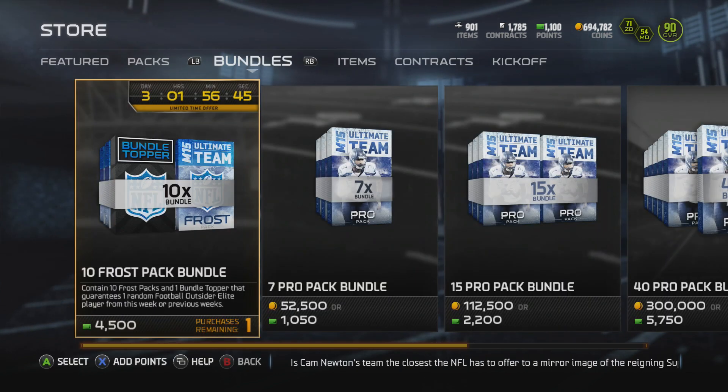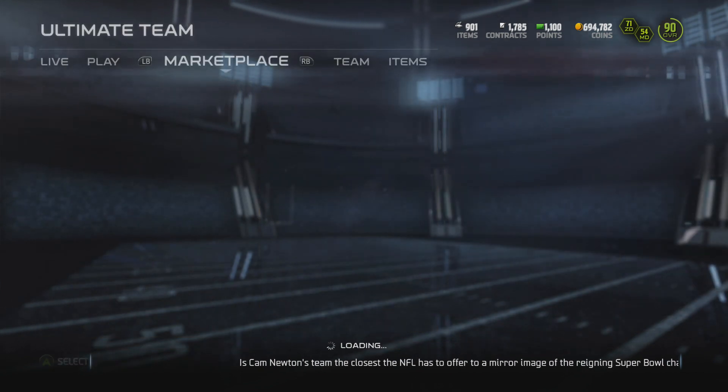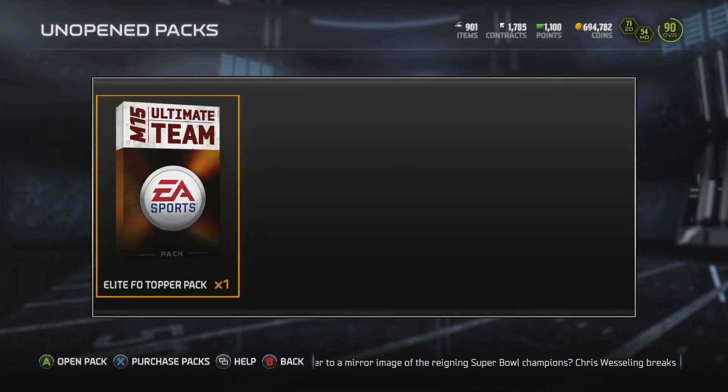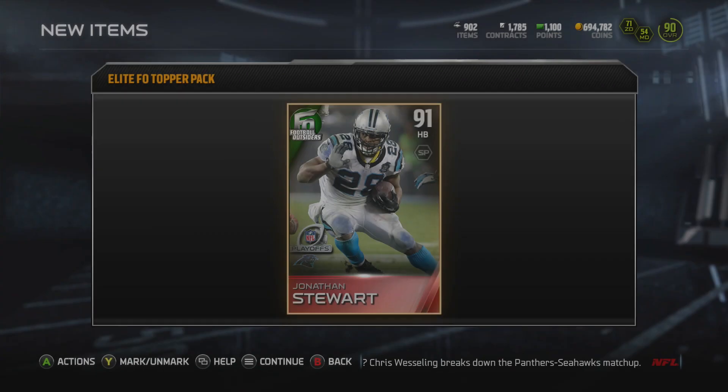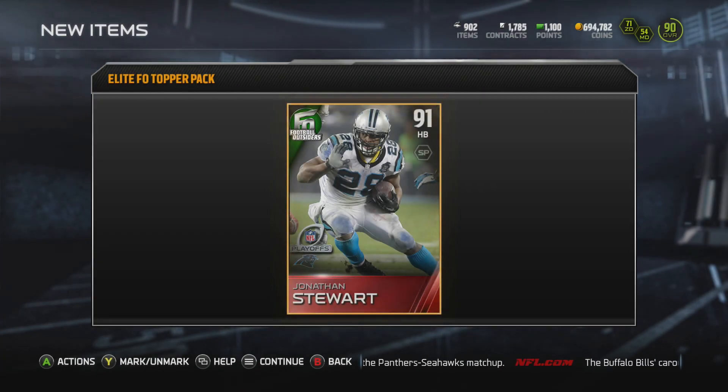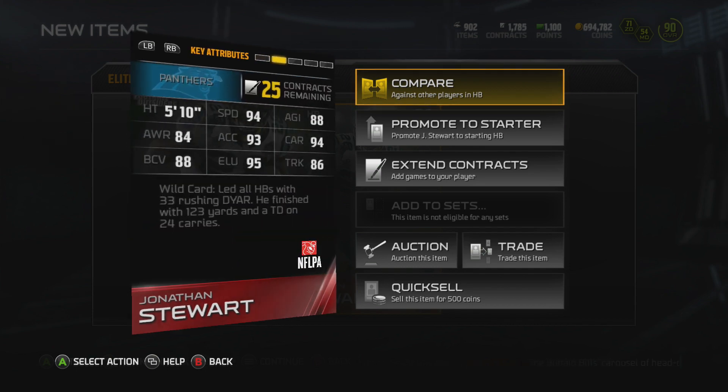Now we have the Football Outsiders Topper — this is either going to make or break our bundle. If we get Vontae Davis, I'm just going to freak out. But if we get someone else, he's probably not going to be worth a lot. Some of these Elites are going for pretty cheap. Let's see what we get — and okay, we get Jonathan Stewart. He is the new Football Outsiders Elite, goes for about 35,000. I will definitely take that pull, definitely could have been a lot worse.